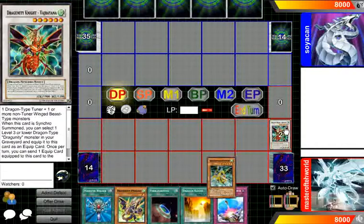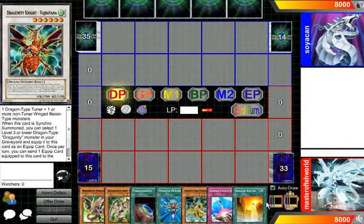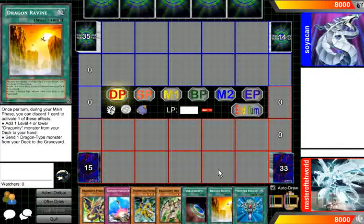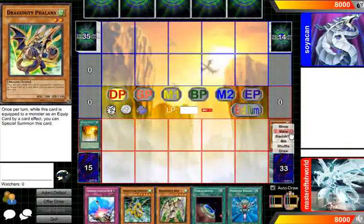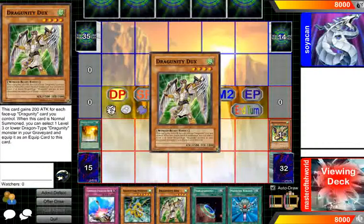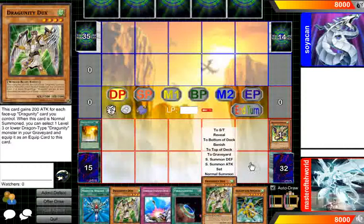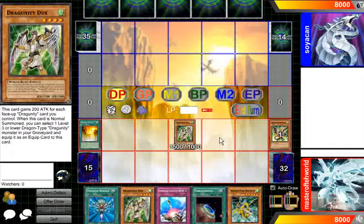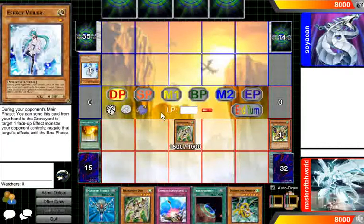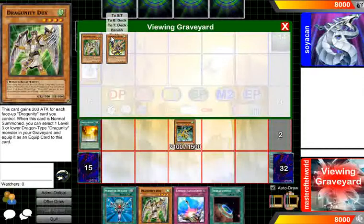Or let's say this happens: you activate Ravine, ditch Phalanx, and grab another Dux. Say you Normal Summon Dux and try to use its effect to grab Phalanx, but your opponent ditches a Veiler — and you're like, oh no! But that's why Mistletane comes in super handy. You can just tribute the Dux, Summon Mistletane, and then go for the 8-star.